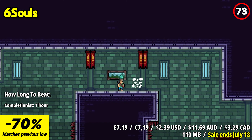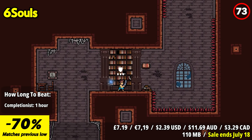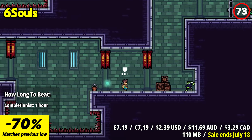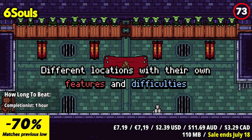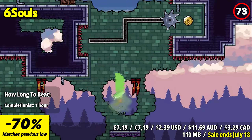Six Souls is an exciting adventure game that takes players on a journey to unravel the mysteries of the abandoned Clifford Castle. In this engaging title, players assume the role of two characters — Jack, an adventurous enthusiast, and his loyal dog companion. Together, they embark on a quest to explore the enigmatic castle and uncover its hidden secrets.